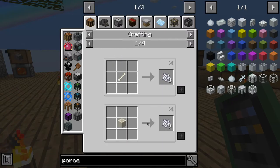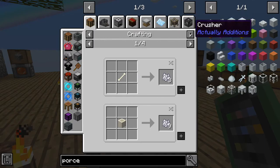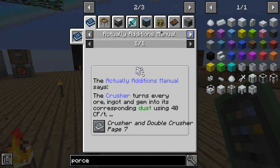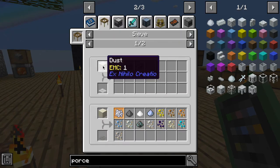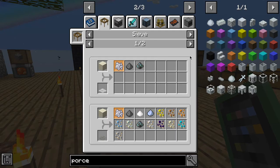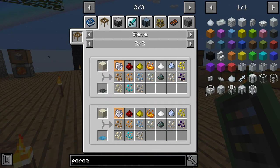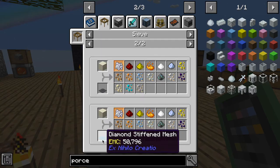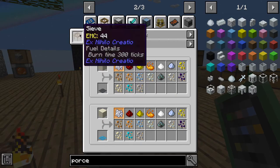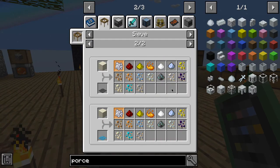Either way we're going to need a lot of clay and a lot of bone meal. To get bone, we can get it from sifting dust — there's a 20% chance there. I'm going to just do it in the diamond sieve and get some redstone as well.